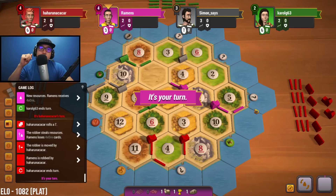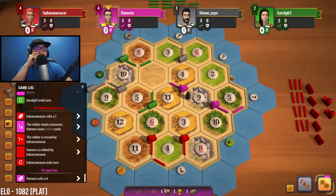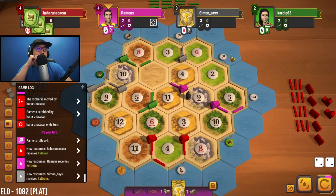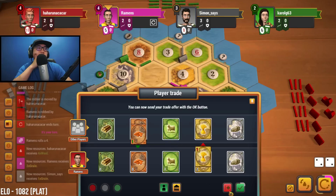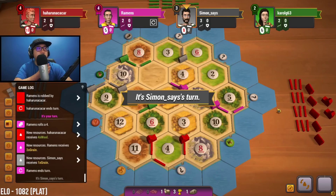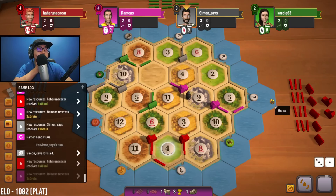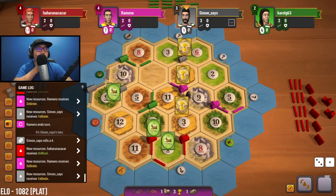Red is taking a little bit. Let's roll — four, okay, we got some more wheat. Let's try going for wheat for brick again — doesn't work out. Negative, negative, and red doesn't reply, so we're just going to move along.